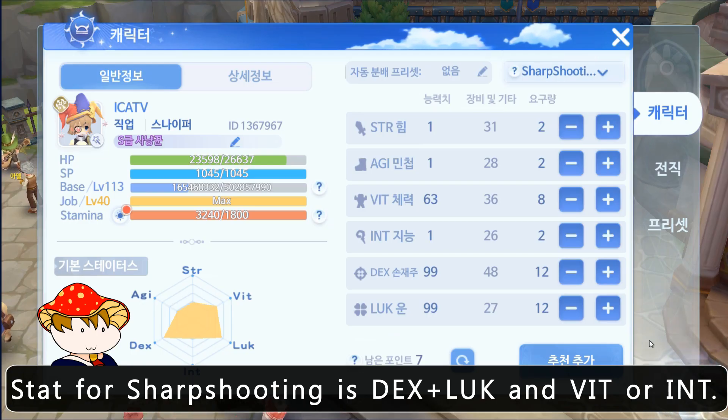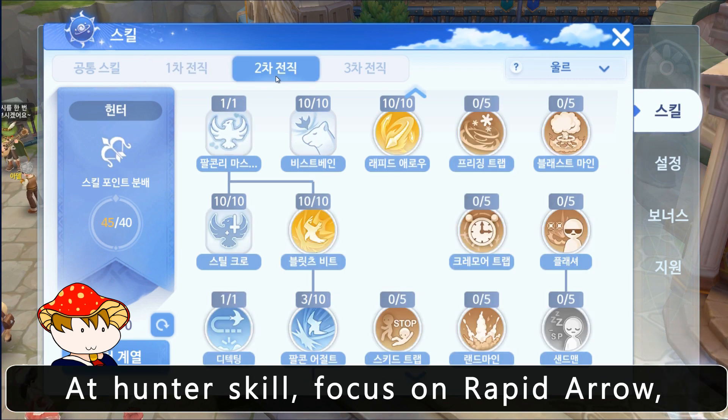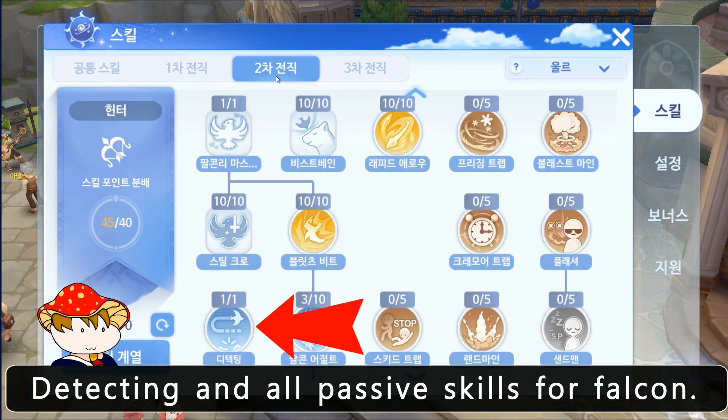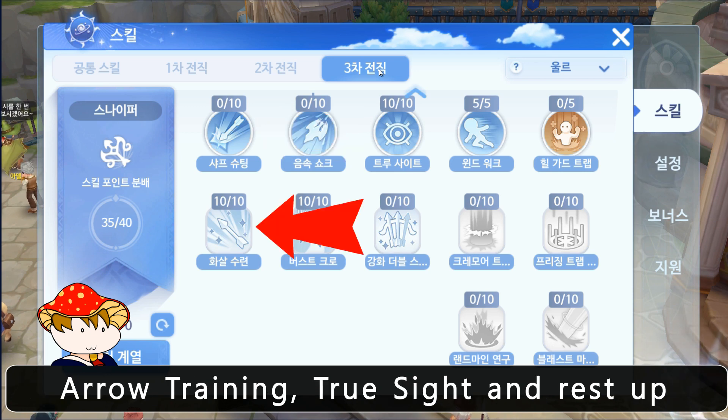For sharpshooting build, stats are DEX plus lock and VIT or INT. Skills for archer and hunter are the same as the ADL build. At hunter skill, focus on rapid arrow, detecting, and all passive skills for falcon. For sniper skills, I recommend sharp shooting, arrow training, true sight, and the rest is up to you.